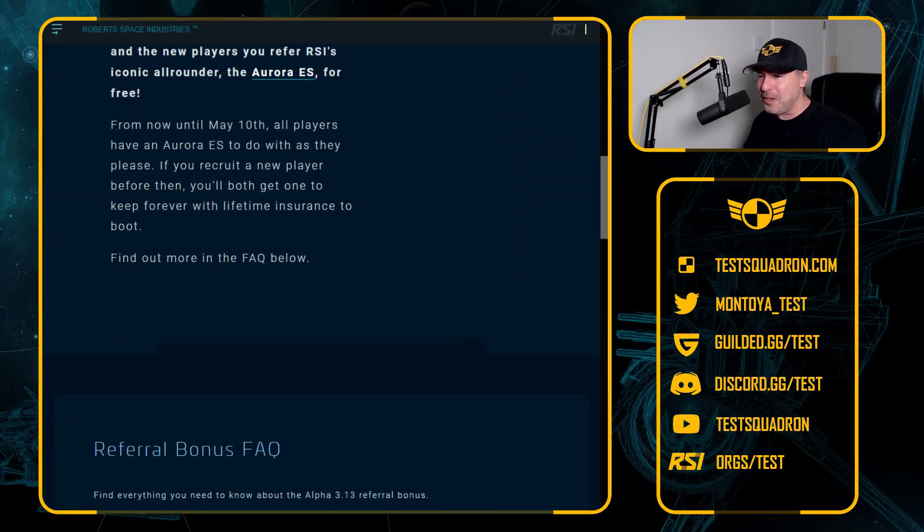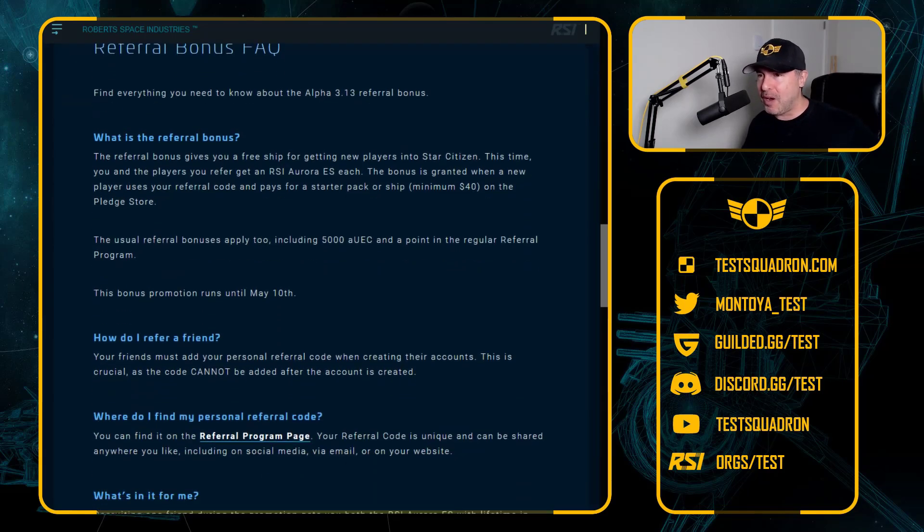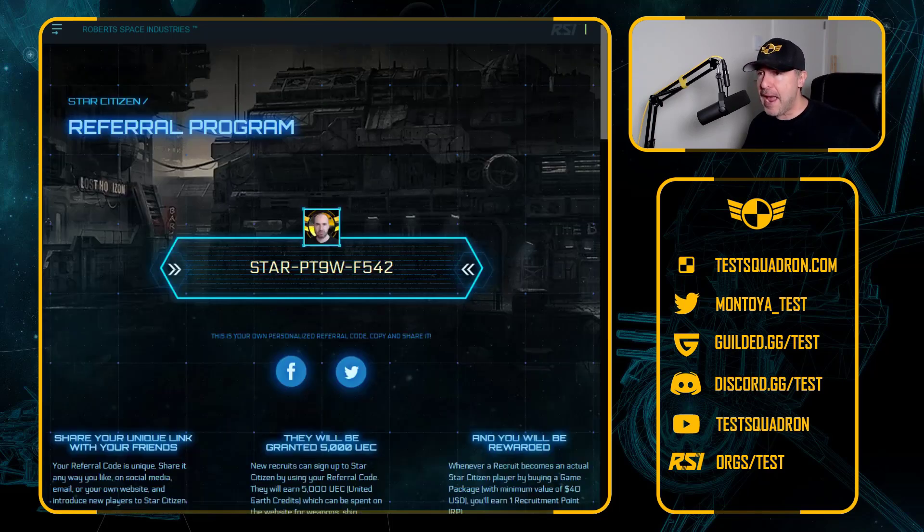I want to show you what you must do to get this ship as a referral bonus, because people ask all the time. So you want to go to the referral program page — the link is right over there — and it'll take you to a page which looks just like that, except your avatar will be there. Now this is my referral code.